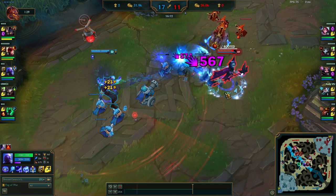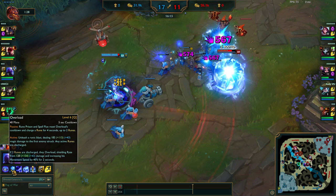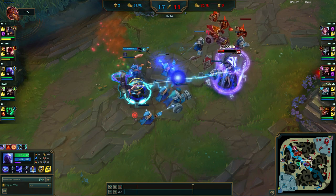But the thing that I didn't expect is this: after the W hits, LeBlanc will still receive the Q damage, but it won't be the empowered Q damage — it will be the basic Q damage, like the one I showed in the tooltip. And then it does Q and finishes off the execution.